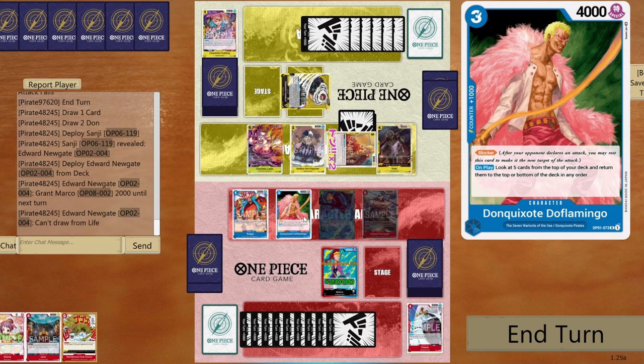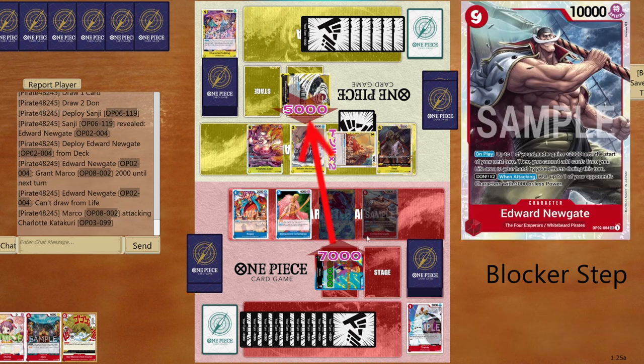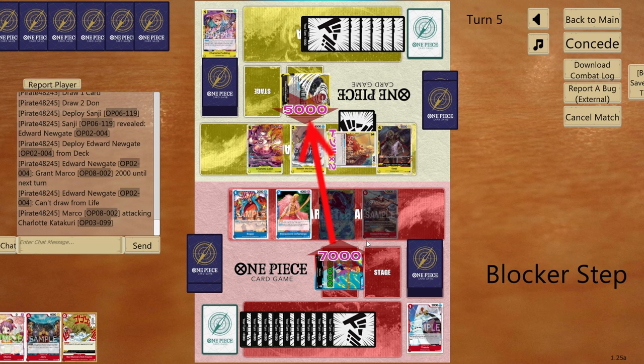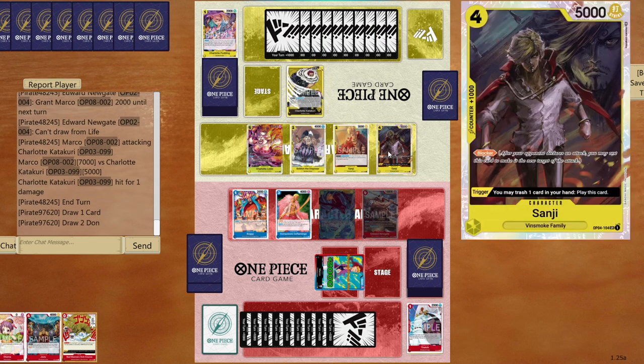My opponent is set to take that. Next turn I can go for game too — with my leader's effect I can give minus 2000 to Sanji, attack with Newgate, and trash the last life. If they play Big Mom it won't stop attacks. Leader is at 7000 — that 7000 body is fine. Opponent tries to go for game.